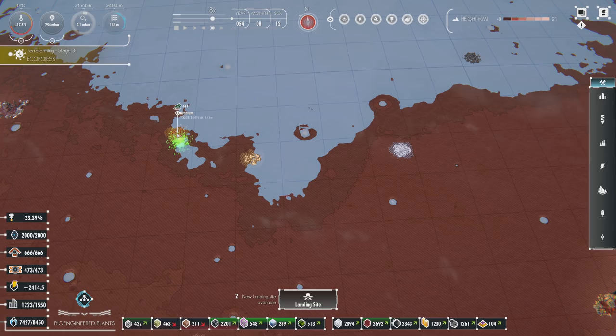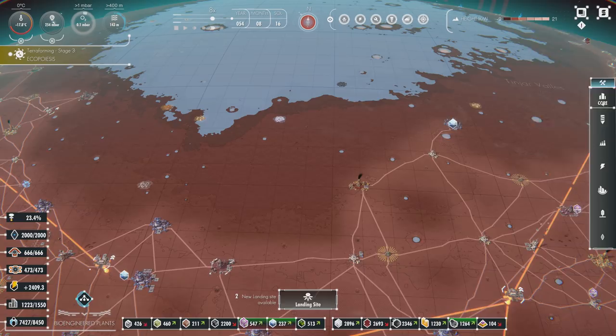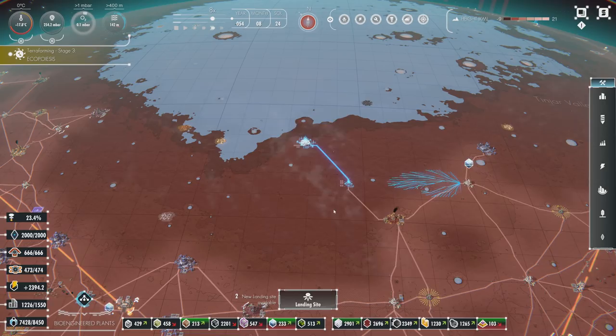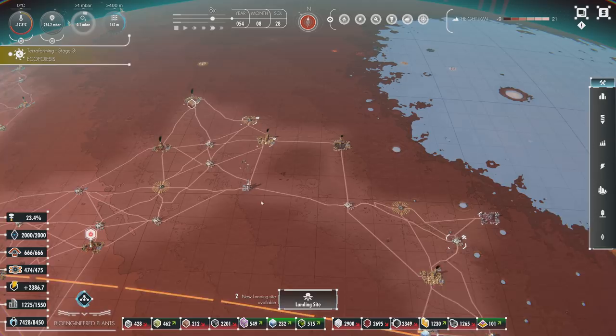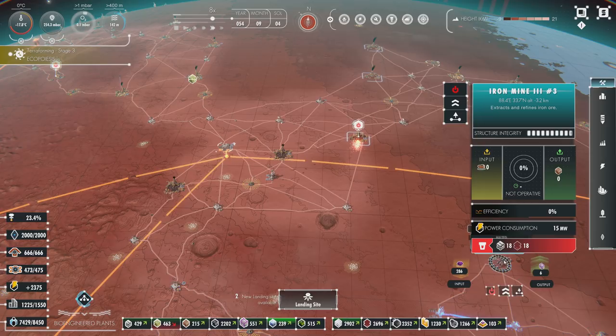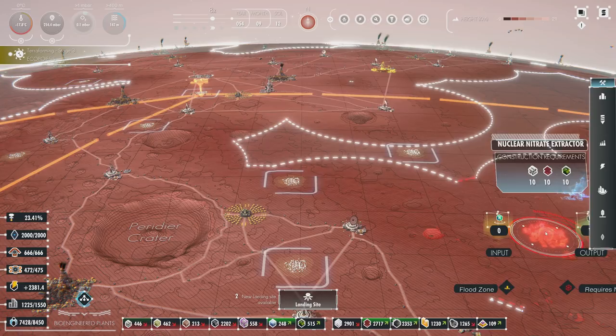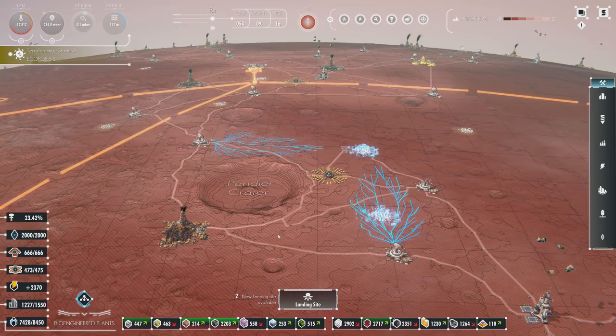We're still getting lots of water extraction, and there's still lots of water in this area. I don't know if this is going to flood quickly, but any little bit of water helps. If we can get even the slightest bit of water out of this, we should try our best to exploit it. This video is going to cut quite a bit, because there's going to be a lot of playtime in this process — probably several hours of gameplay. So, nitrate extraction: I'm going to pop one there and another one here.